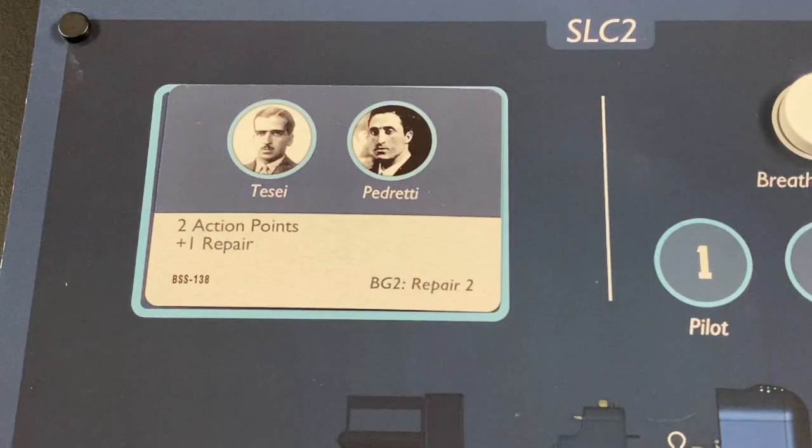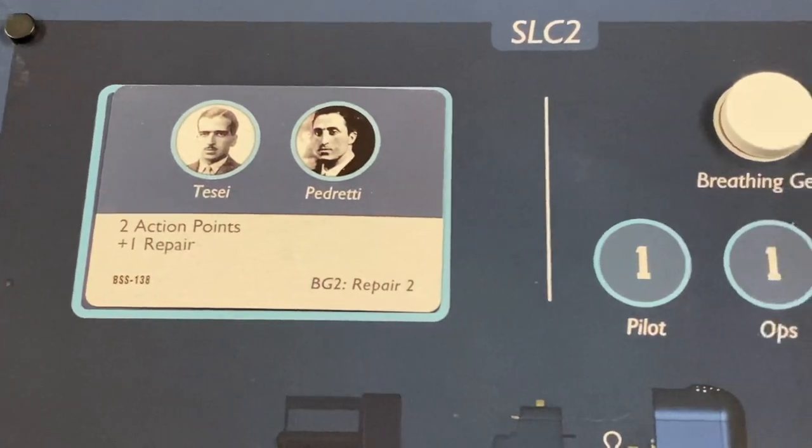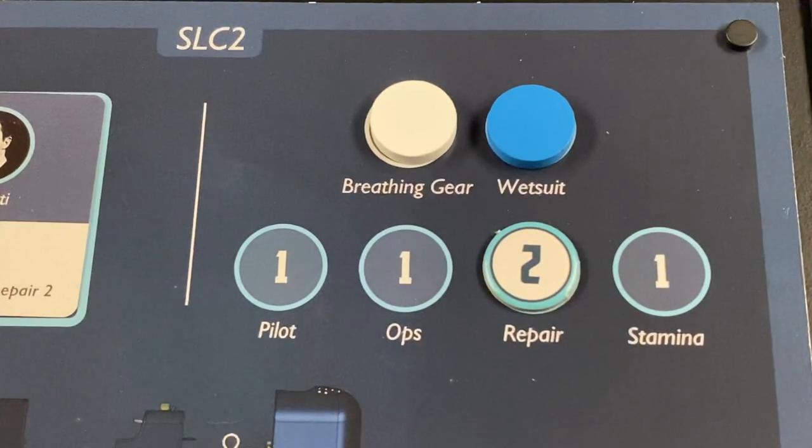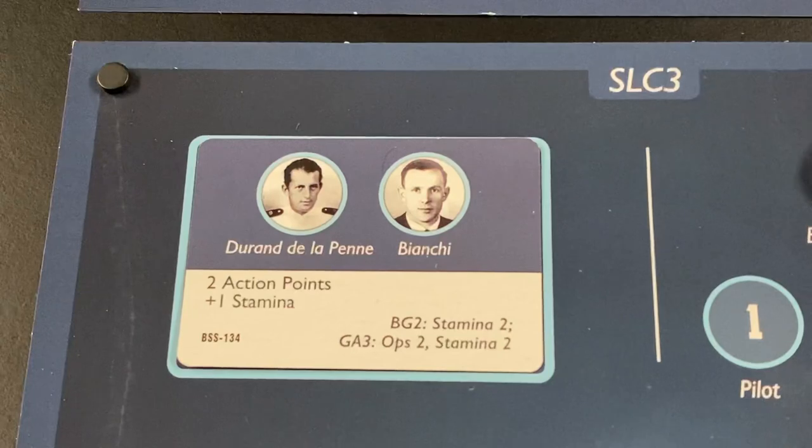As for these two operators, all their skills are one. Now we see the operators for SLC 2: De Saye and Pedretti. They have a plus-one die roll modifier when they conduct repairs, and their repair skill is two, meaning they roll two dice during repair checks and add one to each die rolled. So these guys are very good at repairing things, and that's a handy skill to have.